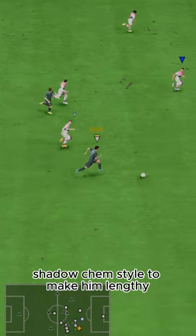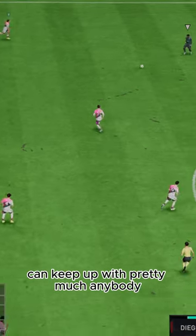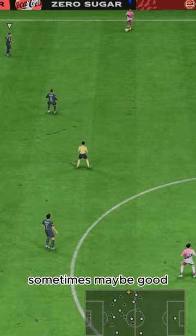Shadow chem style to make him lengthy and give him max pace. This makes him very quick — he can keep up with pretty much anybody. His passing, well, it's better than the average CB, but it's not amazing. Sometimes maybe good, sometimes maybe not.